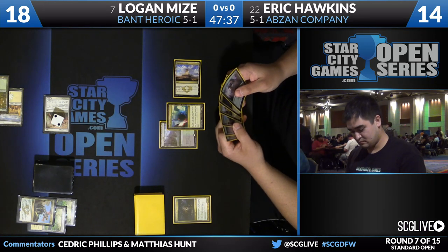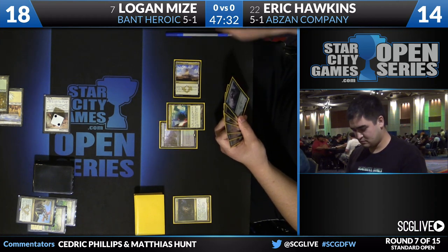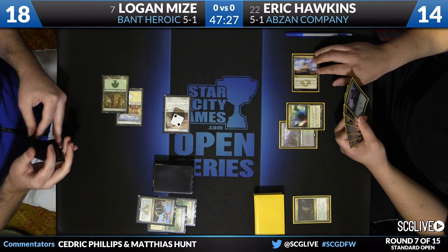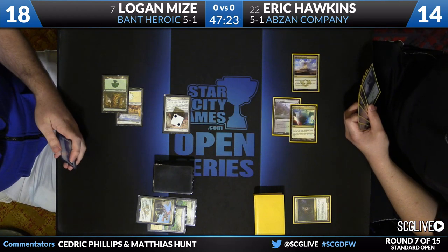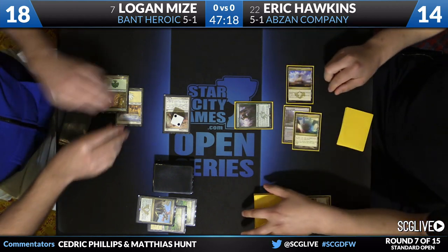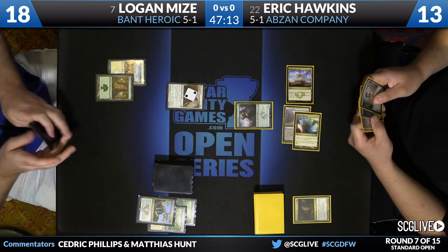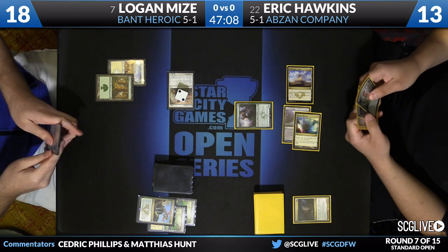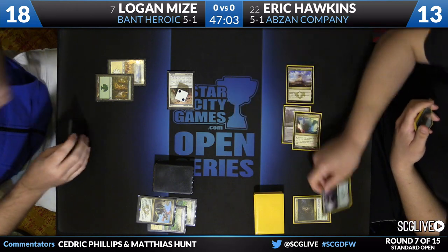Hawkins is debating if he wants to throw out a Den Protector or another creature as a chump blocker to gain life. It's not unreasonable, especially if he believes the game will end before he has a chance to cast them all. He's just going to hard cast a Den Protector and pass the turn — not the intended use of that card, but it might just be a chump blocker. Ordeal of Thassa drawn for Logan.